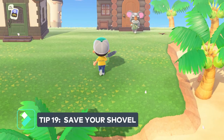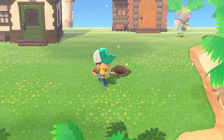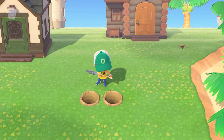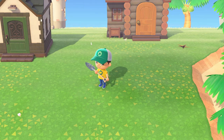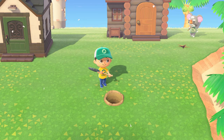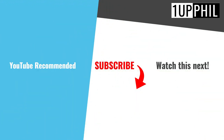Tip number nineteen is super vital: a better way to preserve your shovel. If you're digging holes, instead of using your shovel to cover the hole again, you can hit the Y button while standing next to the dirt hole and it'll kick the dirt over the hole. This will make your shovel last a lot longer. If you want access to more videos like this, be sure to subscribe and hit the like button.